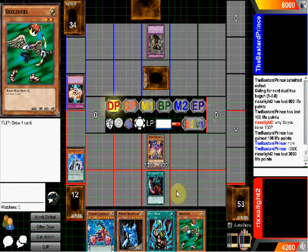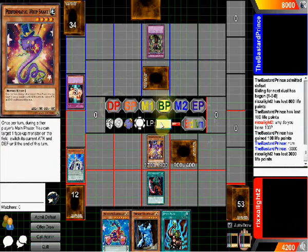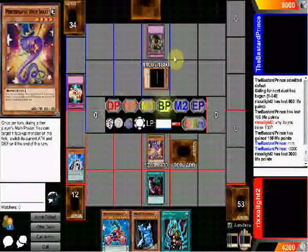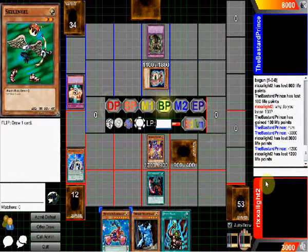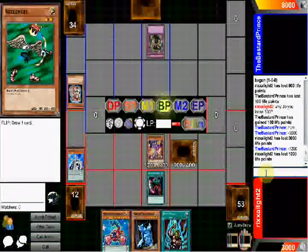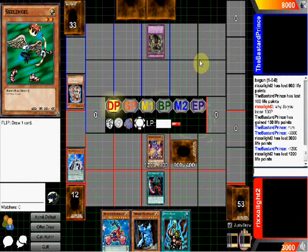I'm going to set this down so I draw a card next turn. Let's see what we've got here. Inflict 400 points of damage to your opponent for each card in your opponent's hand — 1,200. Your monster still does die though. I'm just going to ignore him. End. I think you might win this one, so it's going to go to a round 3 to see who wins that one.